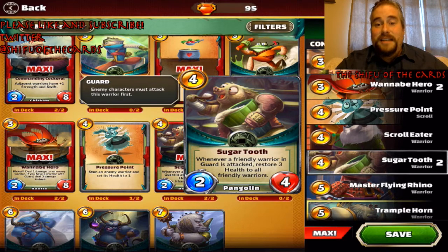This card says: we want you to go into guard, and not only that, we're going to heal you for doing what you want to do anyway. In a control deck, Sugar Tooth is the engine that makes everything go. Conversely, if you're playing against a Mantis control deck, hold your knockout cards for this card — it's both the strength and the Achilles heel.